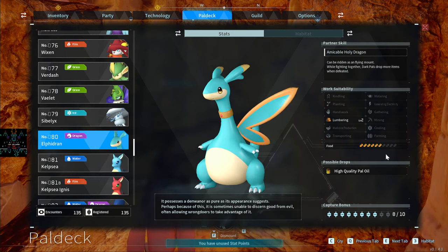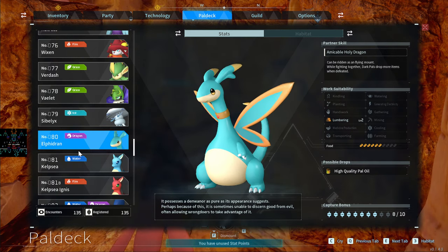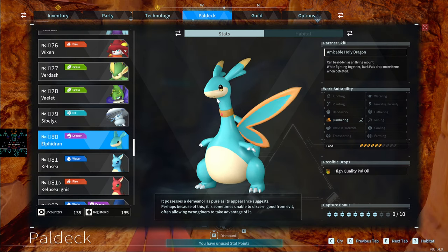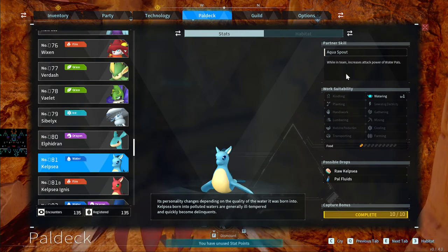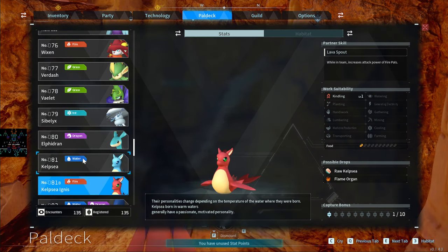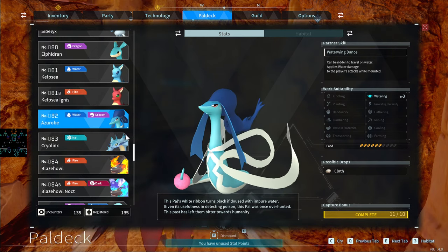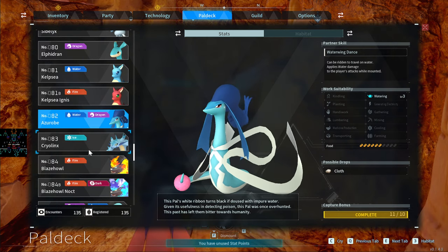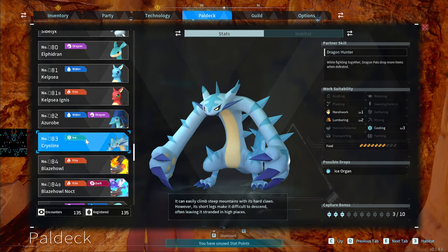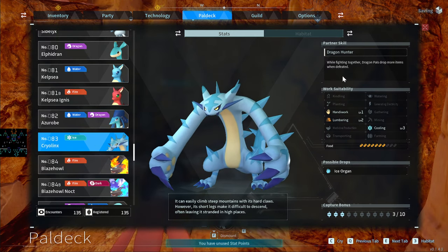The Kelpsea is a rideable mount but as a pure Dragon type it doesn't have the defensive resistances that Fire/Dark offers. The Kelpsea Ignis increases attack power of water pals. The Azure Ray can be ridden as a water mount and caught as a boss — its Watering ability is great, but besides that not much more use.